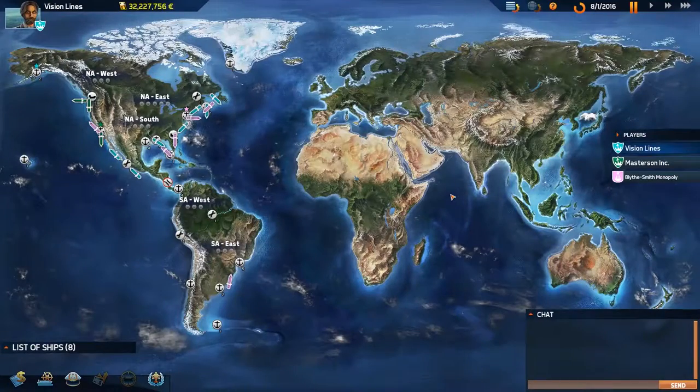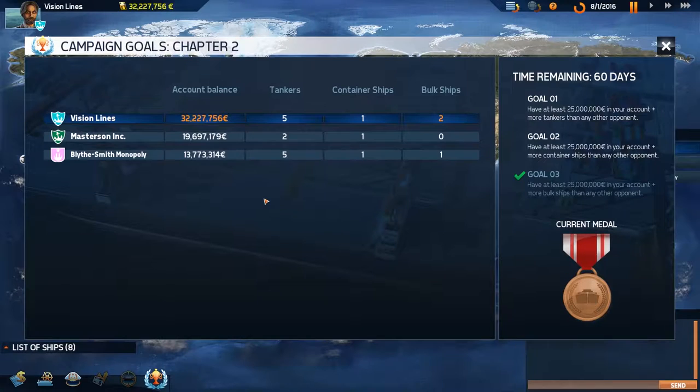Hello there everybody and welcome back to Transocean 2 Rivals Chapter 2, Part 4. Let's get right into it. We've got 5 tanker ships, 1 container ship, and 2 bulks. We've got 32 million in the bank.